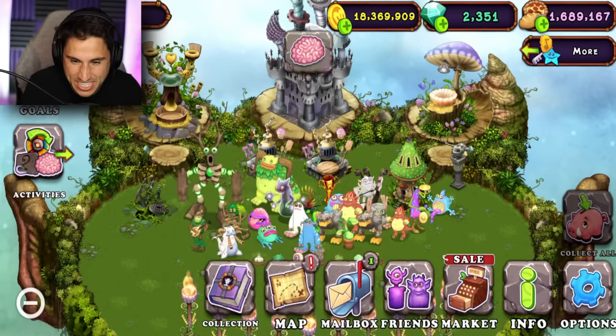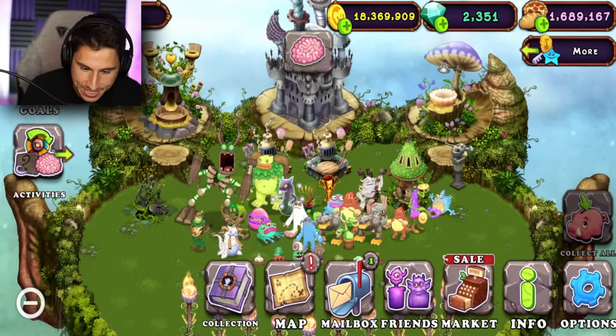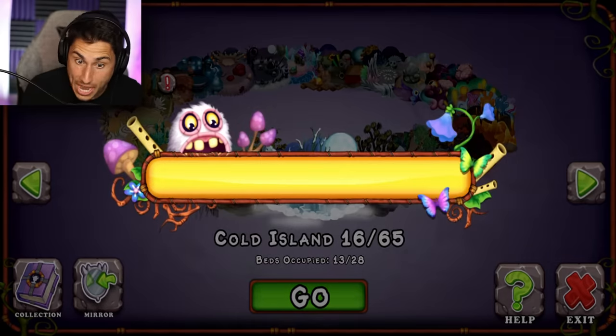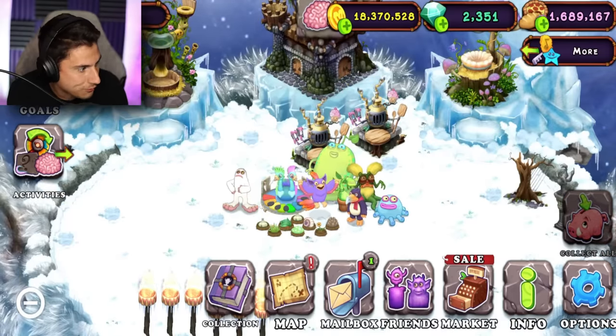So this is the plant island — kind of like the biggest group of monsters I have — but we're not going to go on this island today. Let me go over to the map. You guys told me to go over to the cold island because there's a lot of monsters here that I have not unlocked yet. I have a little breeding guide off to the side.